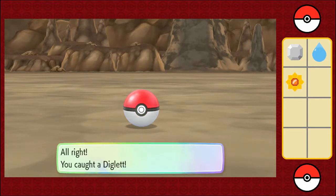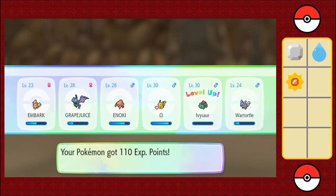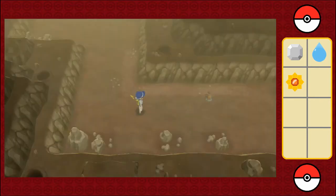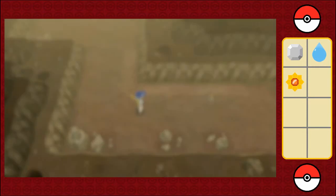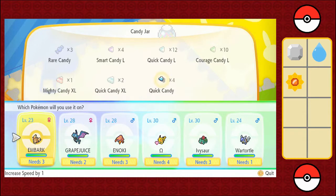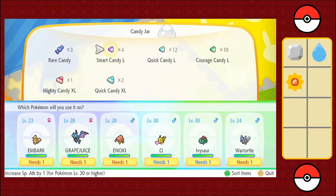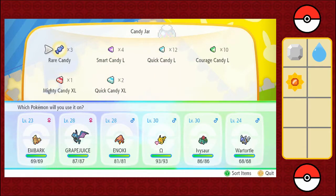Alright, experience time. Got some Quick Candy — I might as well use that candy as well. Two more levels, Ivysaur! Almost there. Let's go with that candy jar. Quick Candy. Bark needs three. I'm going to skip the Grape Juice. I'm going to save those large candies for Grape Juice and Inoki.